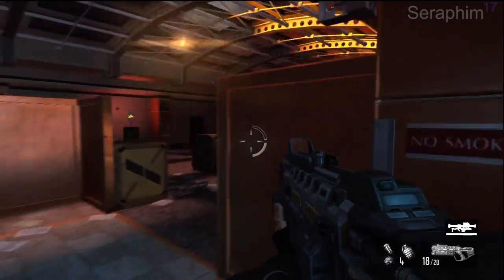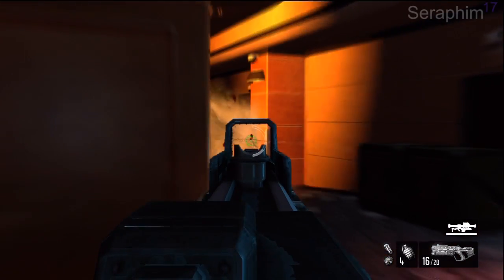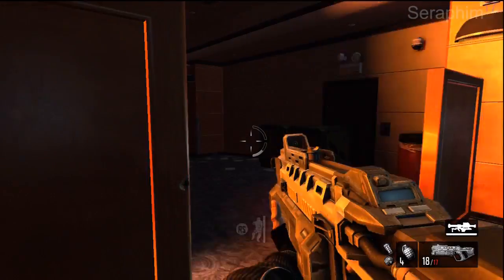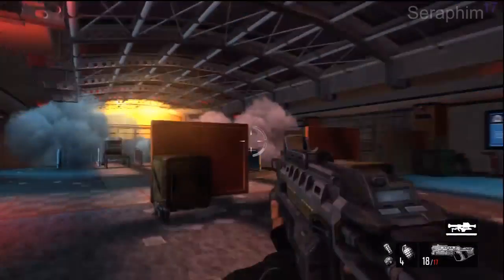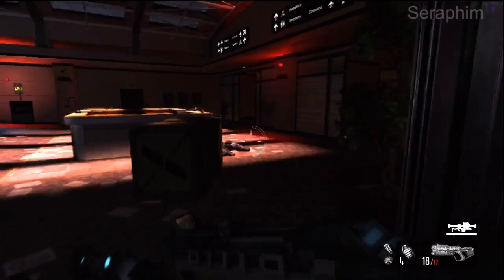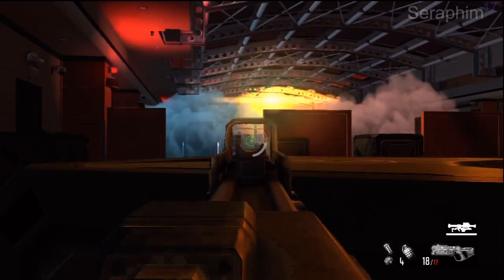As soon as you kill all these enemies and push forward, you're going to hit a tripwire, and directly behind you where you came from a bunch more enemies are going to spawn. This is where it gets more tricky — there's smoke signaling another entry team. When you kill this next wave, the two face commanders are going to spawn.